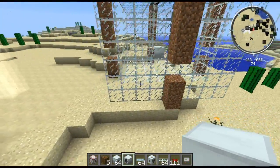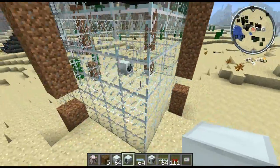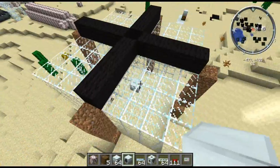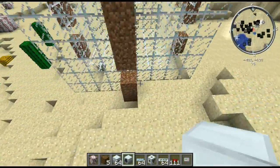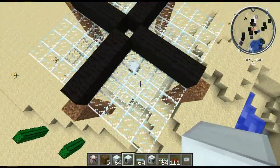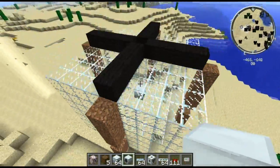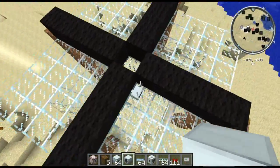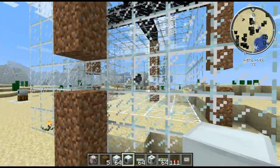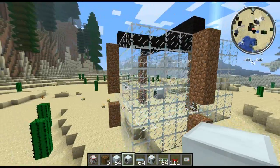Over here as you can see I put a glass cube around this, and with windmills every block within this glass cube — which is about four higher than the block, four wider, and two below — will actually reduce its efficiency by one, so it'll generate a lot less power the more blocks you have in this range. It's a 9x9x7 area, but it's actually one lower than that for some reason — I guess there's more wind up higher.